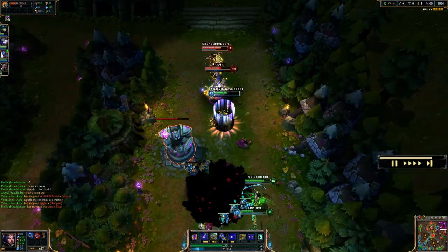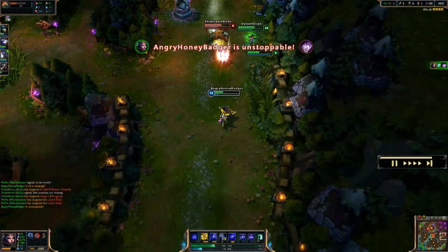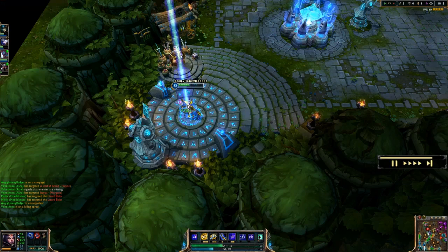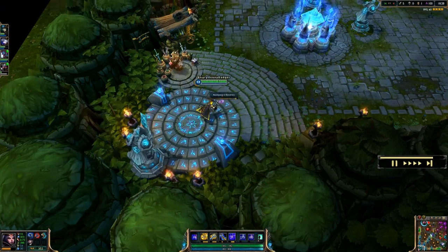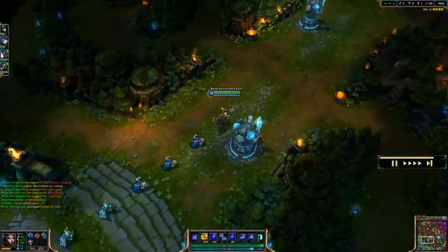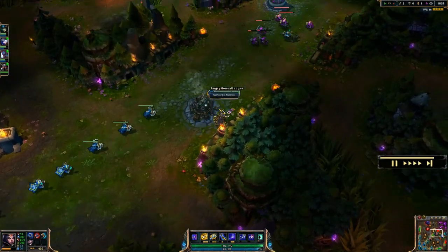With LeBlanc, we build lots of high damage items early to try to finish games fast. As you can see, I keep jumping in — I hit her with a few things and ignited her, so she will die to the ignite. Five kills so far, no deaths. This is typical LeBlanc stuff most of the time if you get ahead. The first item we did build was that Rabadon's Deathcap, which was putting me at about 250 AP because I also had a Doran's Ring, plus the Runes and Masteries setup helping me get that extra damage.